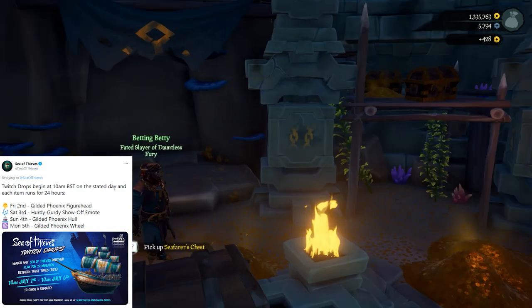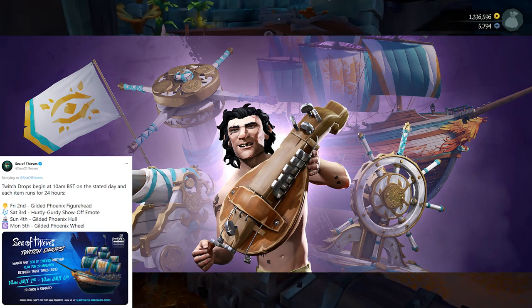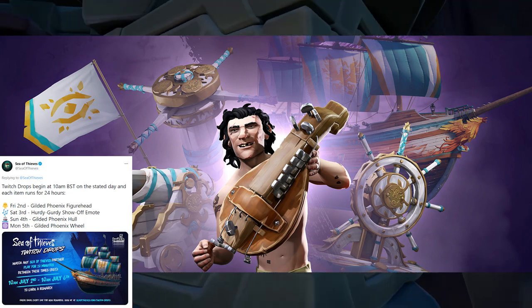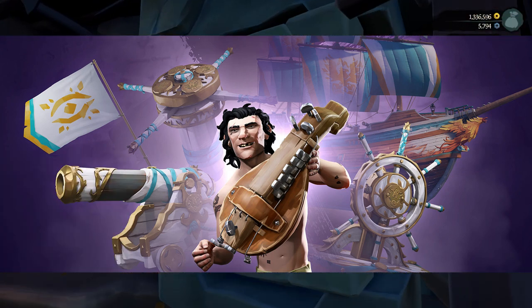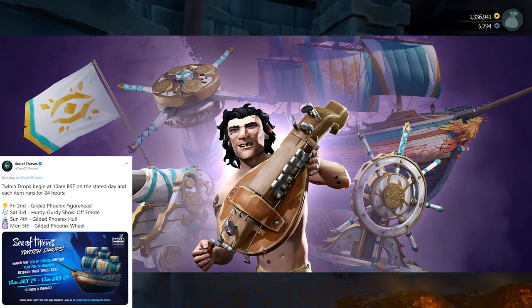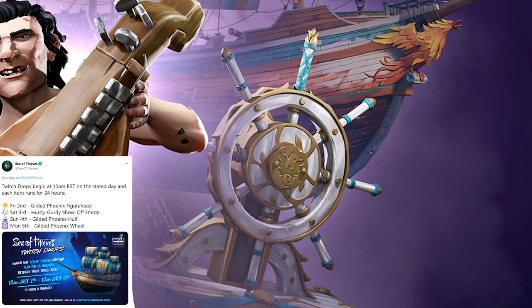On July 2nd, the Gilded Phoenix figurehead will be available. On the 3rd, the Hurdy-Gurdy show-off emote will be available — this is the promotional image on the Twitch Drops page for Sea of Thieves. There are also a few other rewards I'm assuming will be in future Twitch Drops. On the 4th, the Gilded Phoenix hull will be available. Then on the 5th, the Gilded Phoenix wheel will be available, also shown in the promotional image on the right.